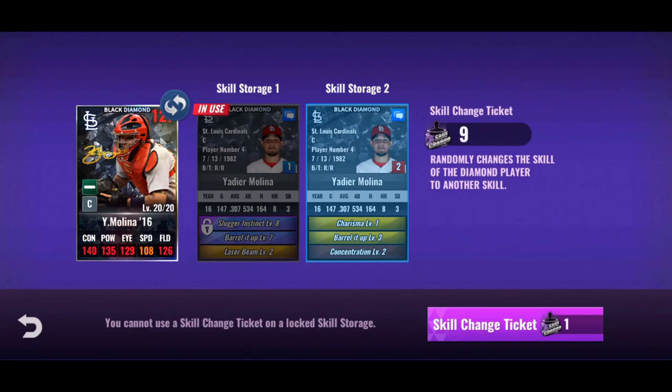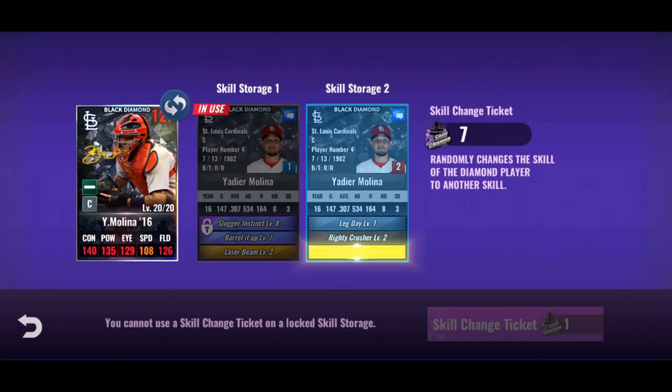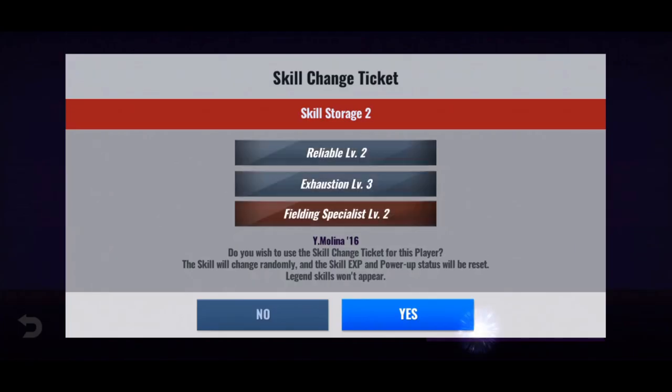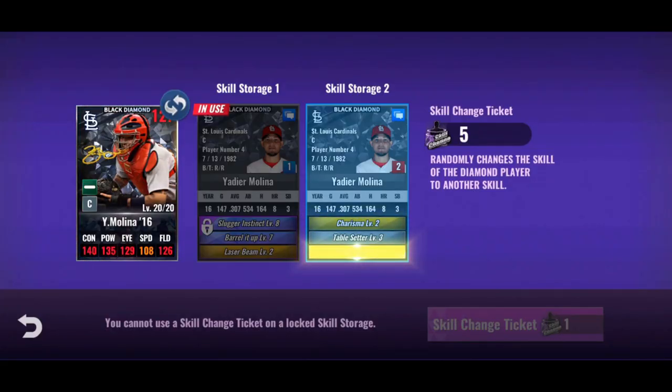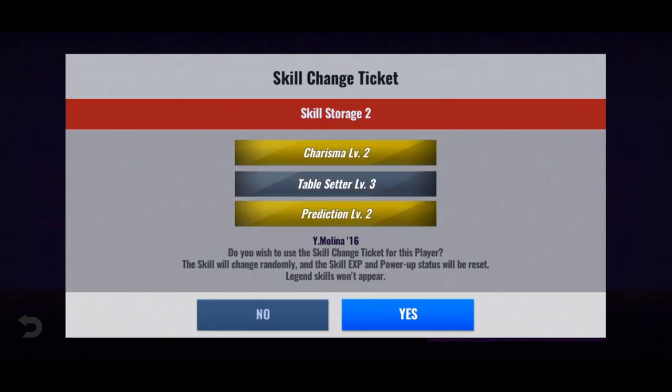Saving three tickets because we haven't crafted the premium skill change ticket yet, though skill changes are coming from rank tonight and clutch hit coins, so we'll be fine going through these. Charisma, table setter, prediction — that would be quite a leadoff set in theory. In reality it isn't that great because you really want home runs. He'd get on base and the other pitcher would just get the next three batters out, but in theory it's a high on-base, good leadoff batter set.